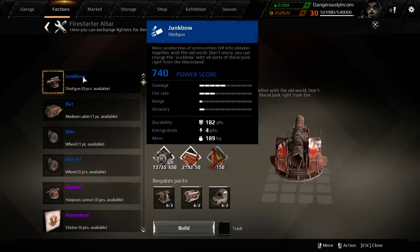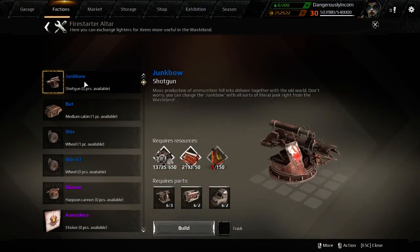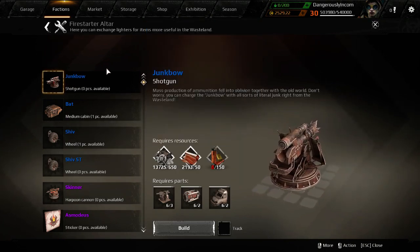So you might think: I should make junk bows. Actually, no, you don't want to make junk bows — but more on that later. There's demand for them, but not many people are making them because they require lighters, so the price has gone up.